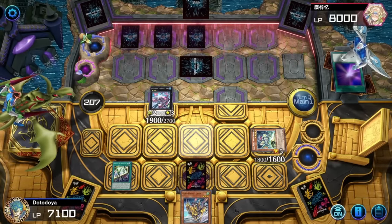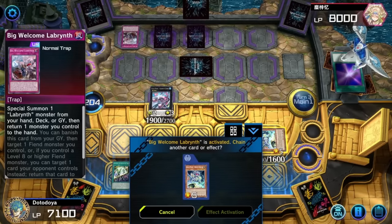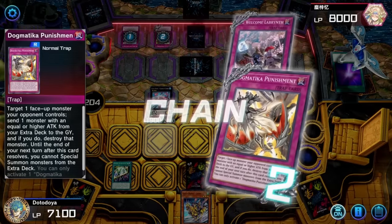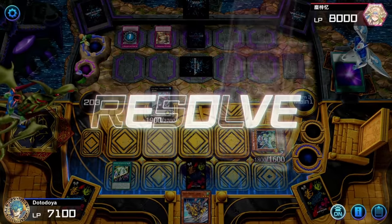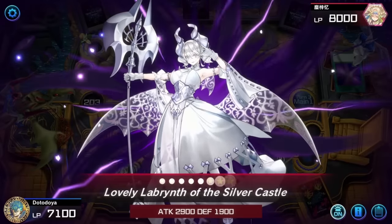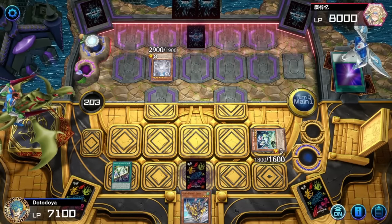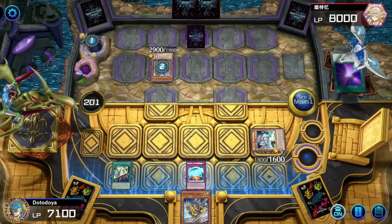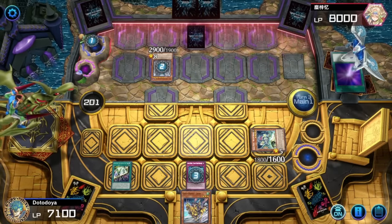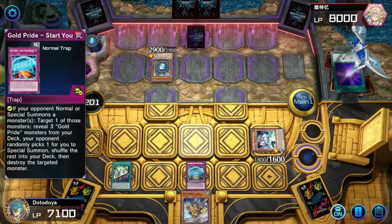He special summoned a Labyrinth monster from hand, then Dogmatica Punishment. He's going to get a little draw off Chariot Carry. I'm glad I run two versions of this trap card — that allows me to get a little crazy with it. He summons, and I'm a little worried about the hand effect. Better Luck Next Time is the best bet — this is going to add a card to my hand. We have to get lucky on this — Leon or the fusion effect. Gold Pride, Start Your Engines. Let's see if we can play around this.